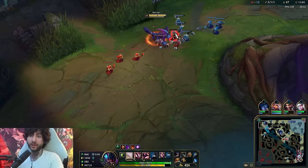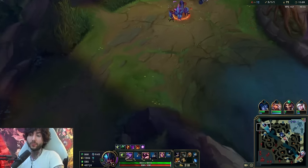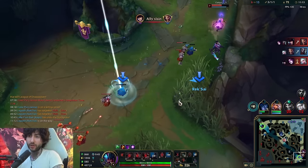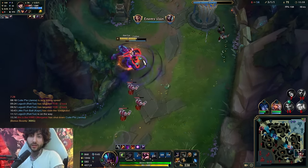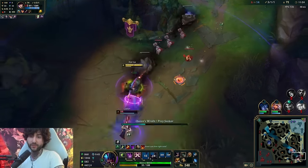Even if you're terrible at Reksai you just have to stand still and auto attack people if they try to fight you - it's just really hard for them. This looks like a really good TP for me. If she flashes I E, if she doesn't flash I don't need to E. I can E now and just burn her with our passive.